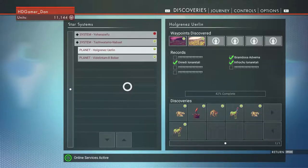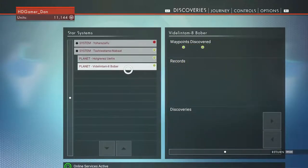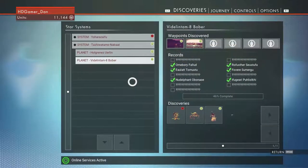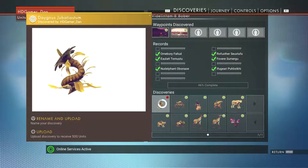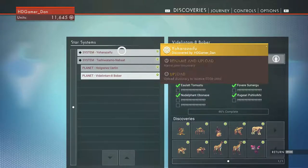Hey guys, I hope you're all having a good day and welcome back to this fantastic game that we are doing at the moment. Just going through this and going to upload the recent things we've actually discovered. Like we've discovered this new system - I haven't discovered any planets in it so far, that's why it's like this.